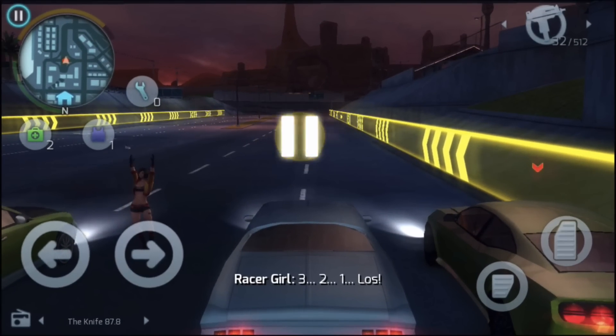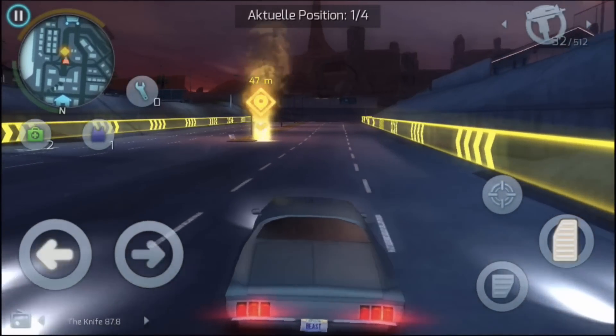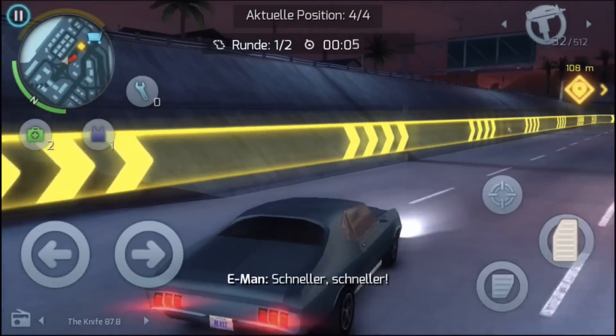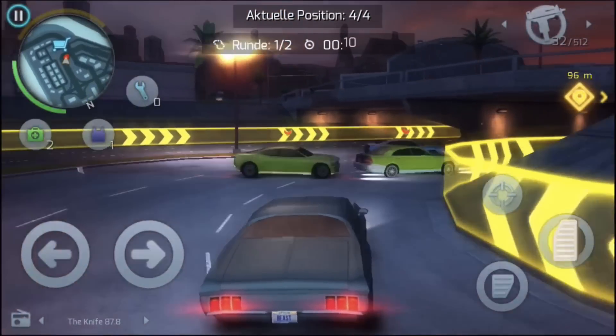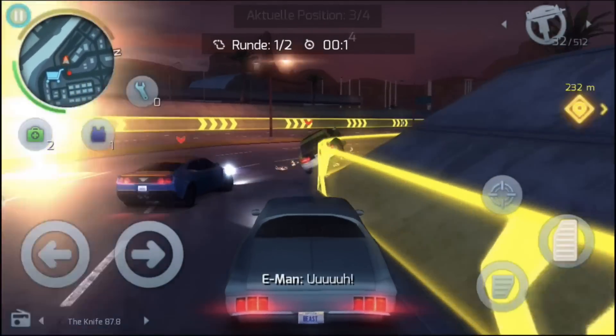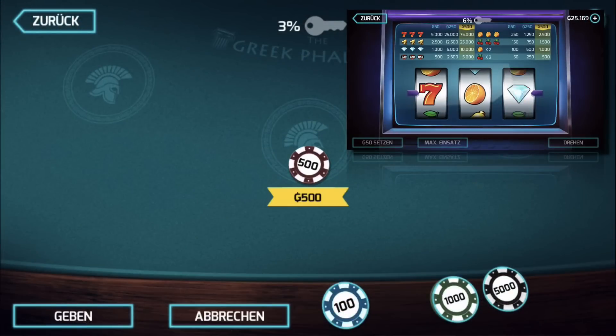One thing is certain: you will not be bored in Gangsta Vegas. The city is nine times larger than in its predecessor. There are 38 different weapons. You can collect 54 different vehicles including motorcycles, boats and helicopters. You can upgrade your character and your weapons, play blackjack or poker, or just cruise the city.